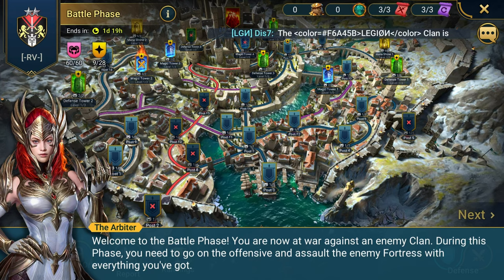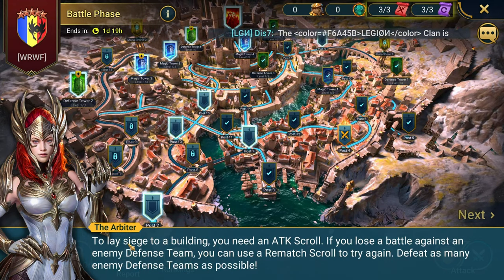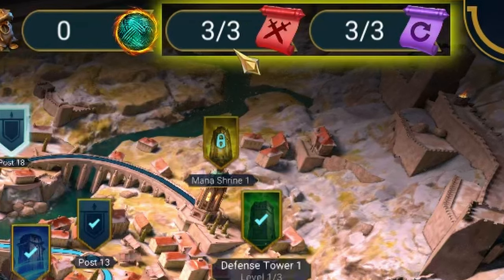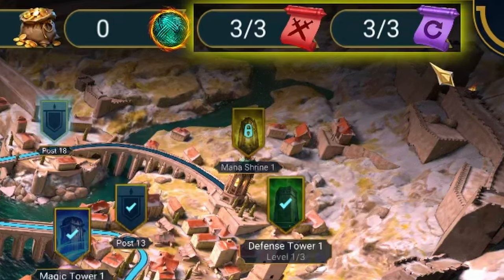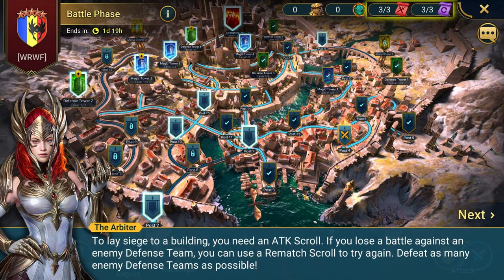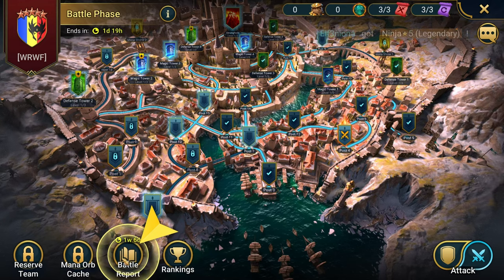Welcome to the battle phase. During this phase you need to go on the offensive and assault the enemy fortress. Destroying its stronghold is one of your main objectives. To lay siege to a building you need an attack scroll. If you lose a battle against an enemy defense, you can use a rematch scroll. The goal is to defeat as many enemy defense teams as possible. We have two days to do this.